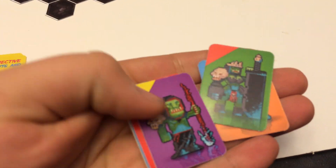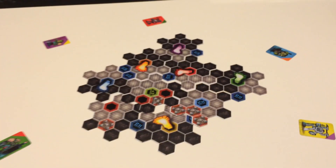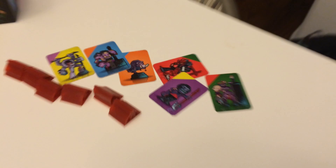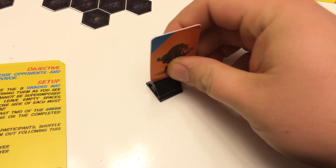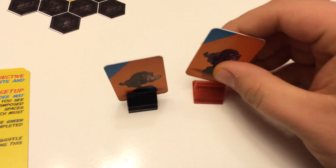The next part of setup are the heroes. You'll shuffle those and set them out randomly. We're doing a two-player game, so player one gets three and player two gets three. You'll find the matching zombie and that goes with it. As you can see, they're color coordinated — for example, the orange bull. The black stand is for your hero, and then there's a red stand for your zombie.